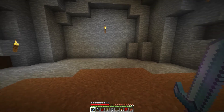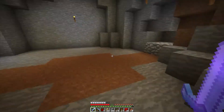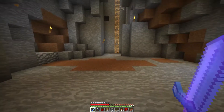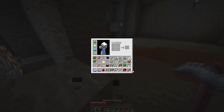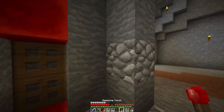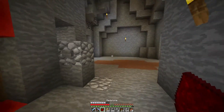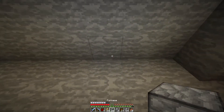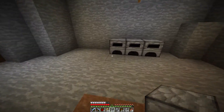Now we are down here - it's looking good. Here we have the room where we will have the furnaces. I wanted it to be kind of roundish so we'll be working on that. I think this will be the walkway and this will be the center. We want to start placing furnaces in a circle form.